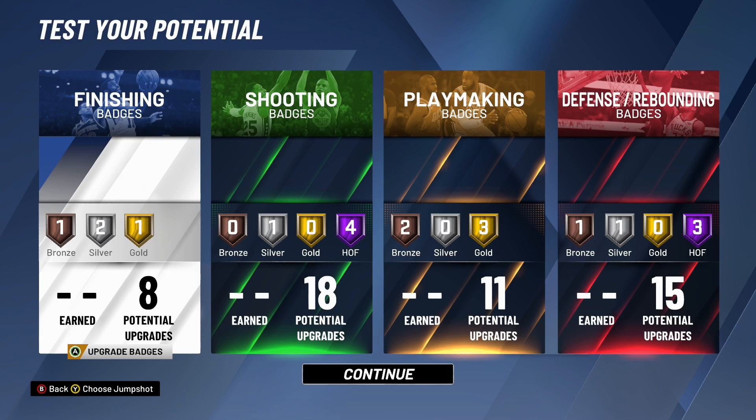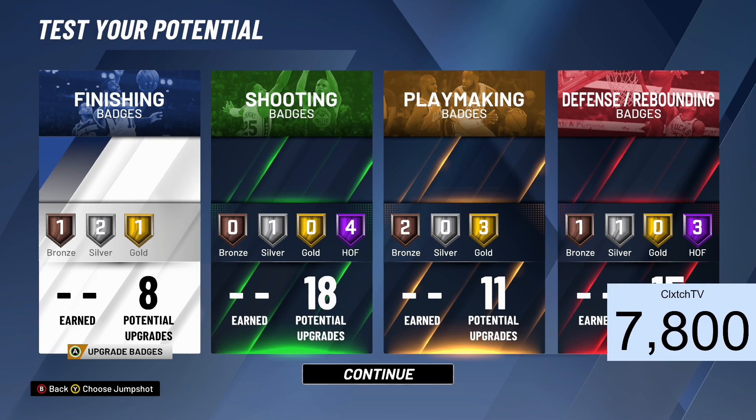That's pretty much it — that's the best all-around two-way build in NBA 2K20. If you enjoyed, make sure you hit that subscribe button, we're about to hit 8K subs. Hit the like button and let me know if you want to see another top three or top five best build video — like top three point guards or top three shooting guards. I really appreciate you guys for watching. Until next time, Clutch out.